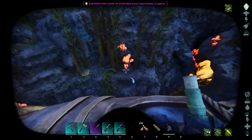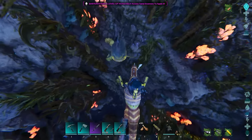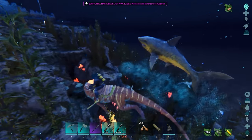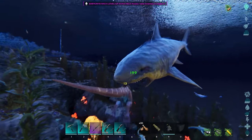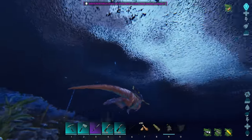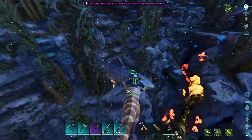We got an anglerfish right there, which is great. This is what the ocean should look like with the goggles on — why does it not look like this? Wildcard, what did you do? Why does it look really hard to see through? It also kind of looks like nighttime right now. That looks like almost moonlight up there. That's crazy. Let's go ahead and get this dude killed.